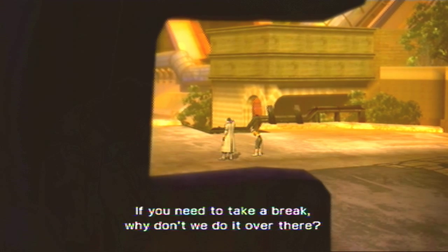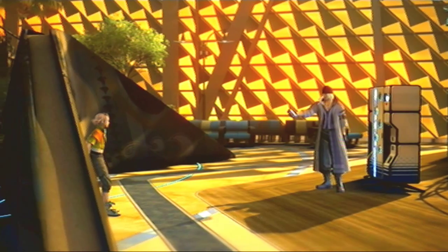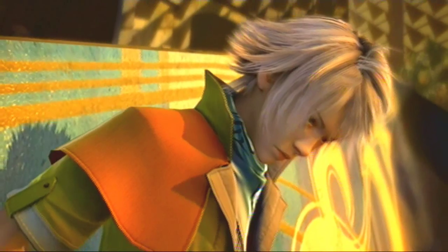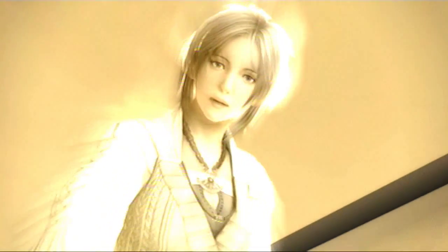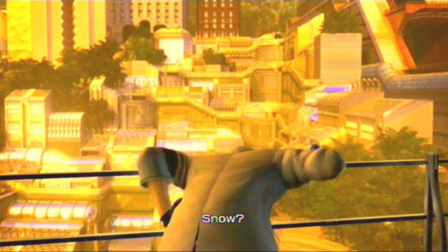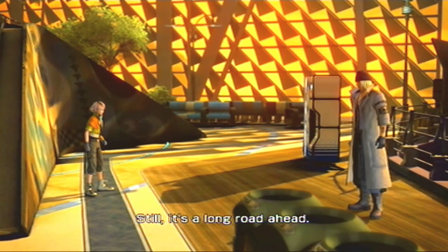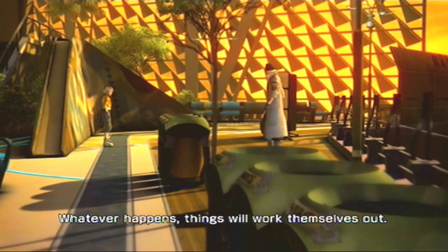In the next cutscene, someone suggests taking a break near the vending machines. Then Snow talks about his goals: 'Save Sarah. Protect Cocoon. And have myself a big, happy family. It's a long road ahead - or maybe not so long. Whatever happens, things will work themselves out. Even if you're losing, you gotta keep fighting!'